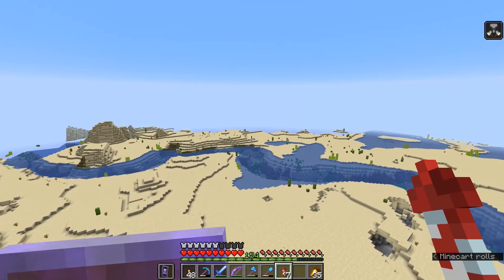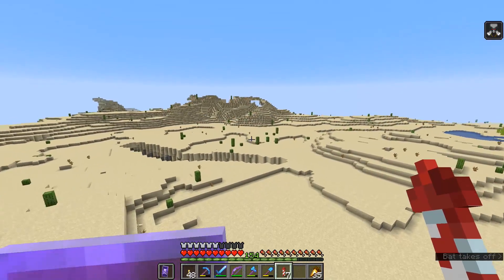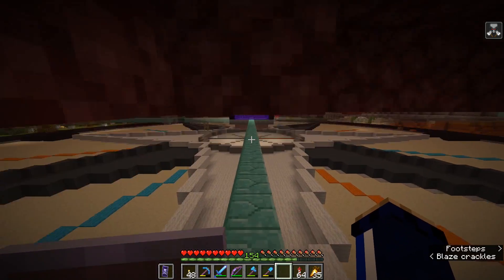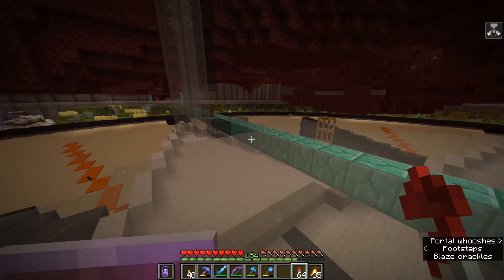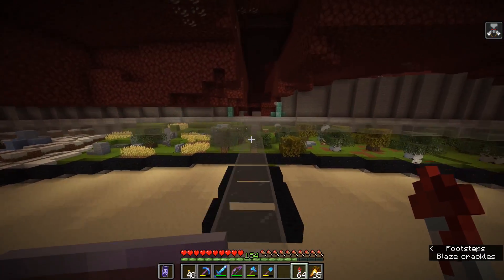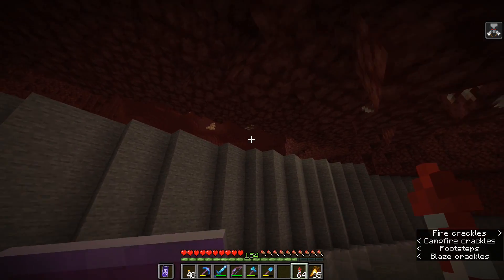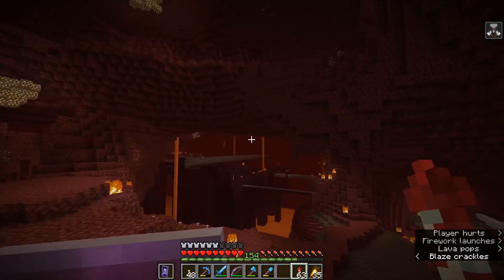Let's fly home, trying to avoid villages as best we can, restock some fireworks, and then make our way back out to the end. For those of you who are not aware, additional levels of bad omen actually add another wave to the end of a raid — it's usually just a repeat of the hardest wave. So we can expect to fight a few different waves where we have evokers riding ravagers and things like that. My world is set to hard difficulty, so I imagine we will be tackling some of the strongest raiders possible.